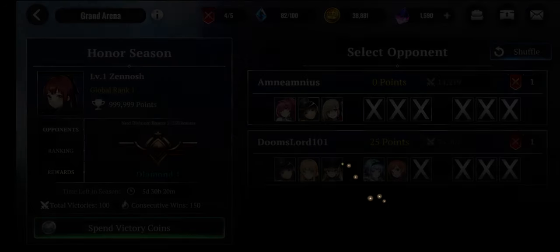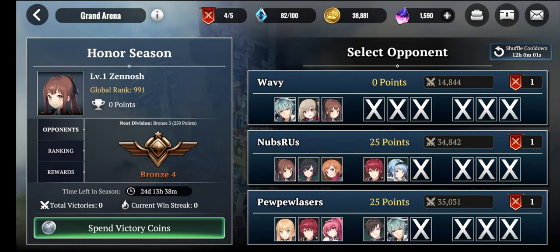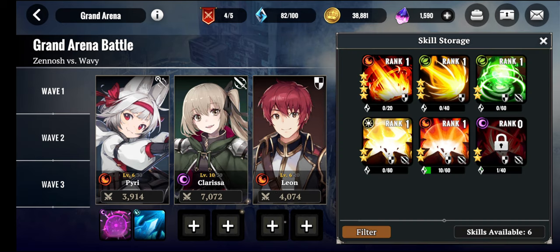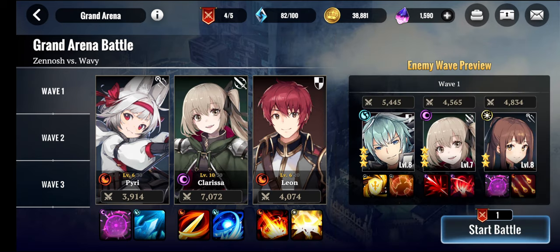Let's look into the Grand Arena and see how the arena feature really works in this game. We're going to fight against opponents here, and if you don't want to fight against a specific set you can shuffle them. Shuffle is available only every 12 hours — that's really tough compared to most games where shuffle is available every hour. Let's fight against this opponent and equip some good skills first.